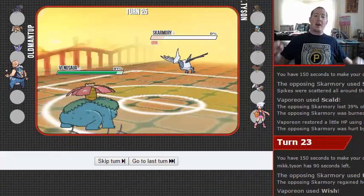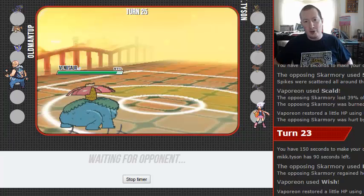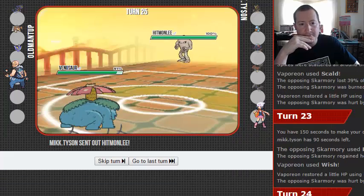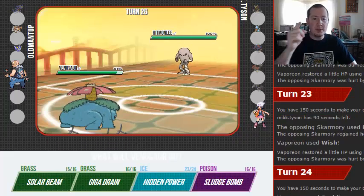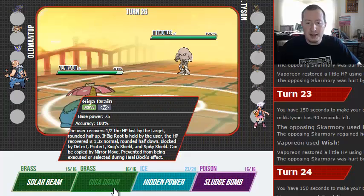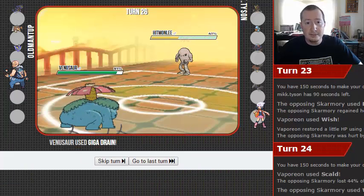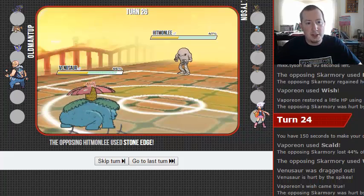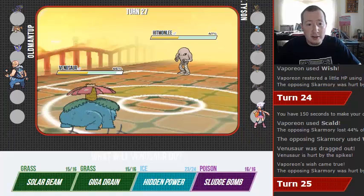That was enough to take it out. Wow — that was insane. Hitmonlee was his last Mon — okay. Now, what can he have that's going to hit us really hard? Does he have Aerial Ace? We're just gonna Giga Drain and we outspeed. He's gonna Stone Edge us and that's not going to do nearly enough.